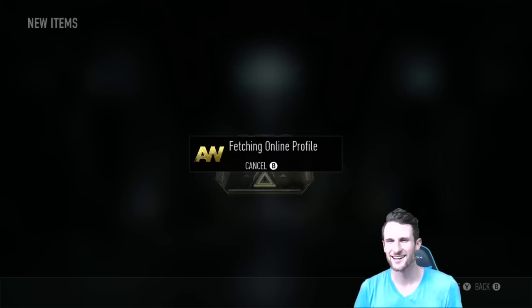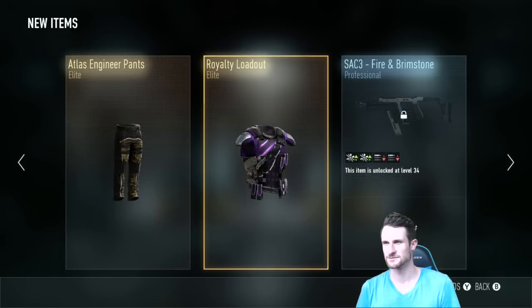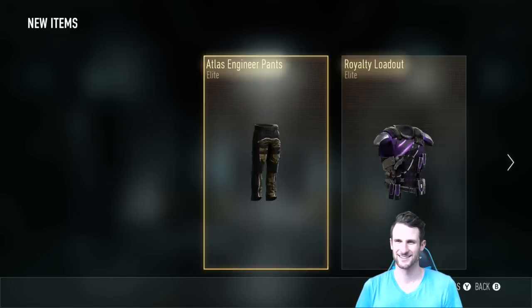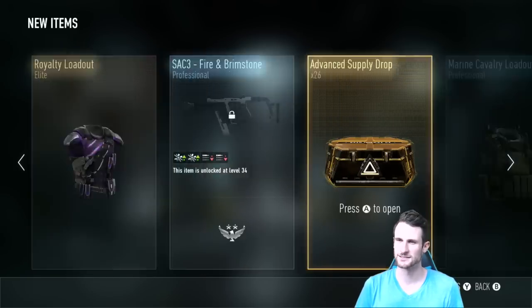And go. Come on, give us something good. Uproll to loadout — I already have that. Elite, elite loadouts. I got sack, JK. I got sack fire and brimstone. Come on, single. All right, let's go. Boom.